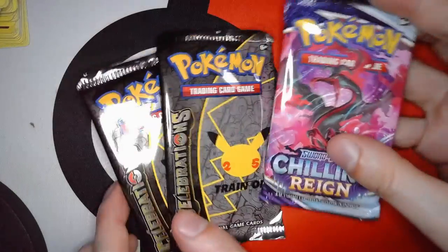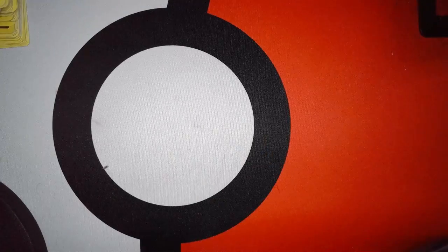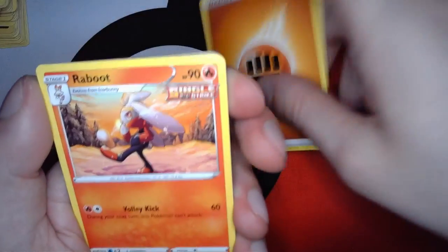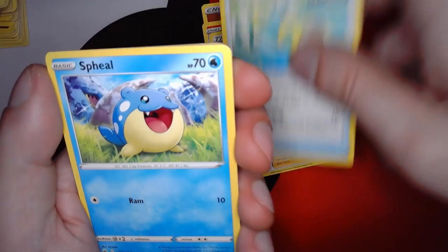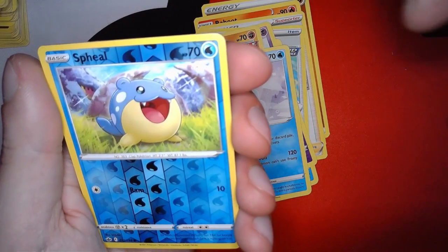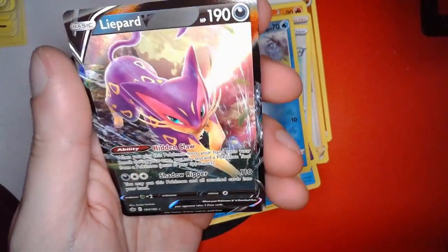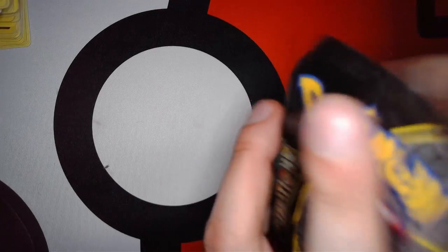We'll open the Chilling Reign first. Got a fighting energy, Ralts, Agatha, Scroll the Skies, Spheal, Hattena, a Rockruff — aka Bunnelby — Shuppet, Castform, a reverse Spheal, so another duplicate in a pack. And we got a Lightbird V! We're getting all the V's today, and I don't think I have this one either.